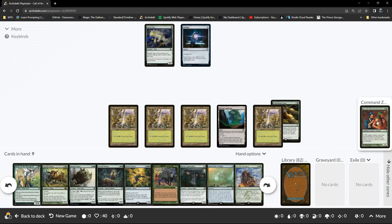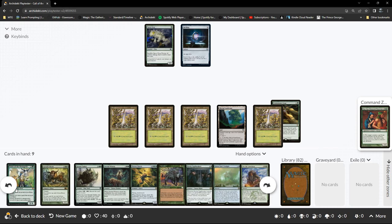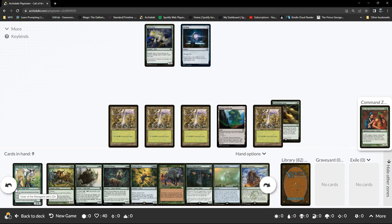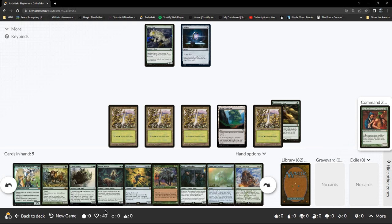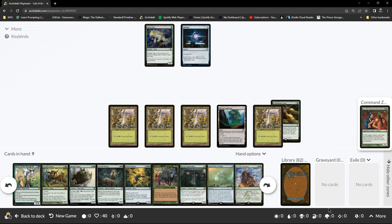We can also get the commander out turn 3, but it's no good until we get stuff in our graveyard. I probably wouldn't want to play it until I've got something to protect it, because it is a 1/2 — it's really vulnerable to removal. I might even consider running slightly more artifacts to protect this — there are a few options that aren't as good as Lightning Greaves but protect commanders in a similar way.